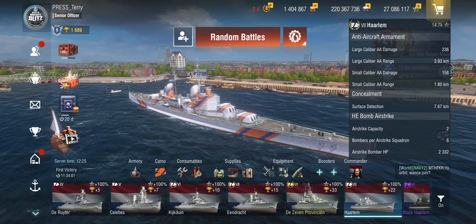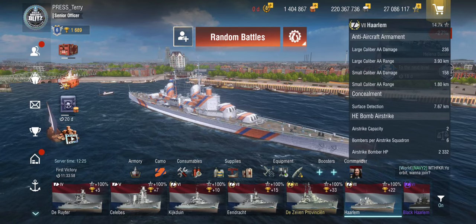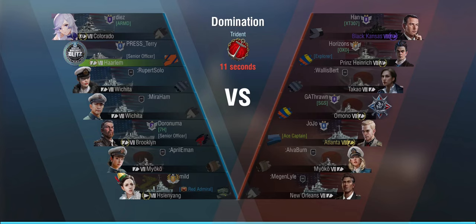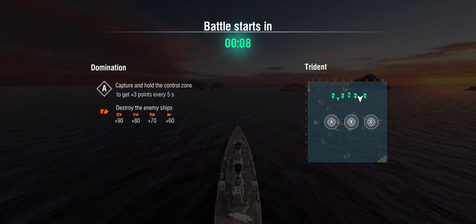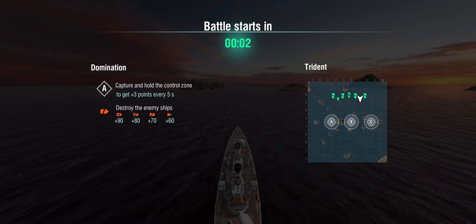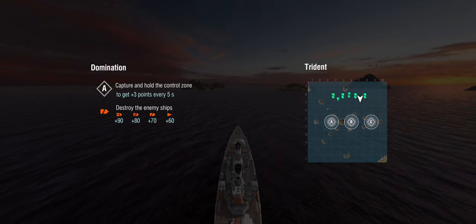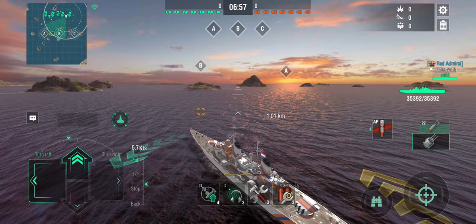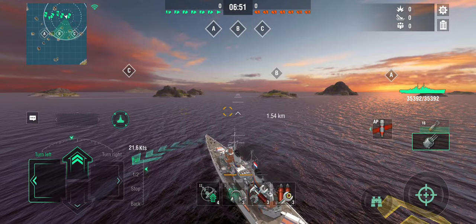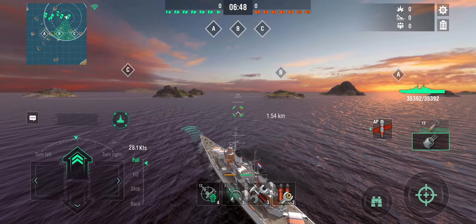With this legendary commander fully upgraded in a fully kitted-out Chaalim, let's see what that looks like. We're in a 4v4 on Trident in a domination match against a Black Kansas, Prince Heinrich, an Omono, and an Atlanta. Dutch cruisers are not good at rushing caps, but they're pretty good at general support duty. If there is no carrier in play, all that extra AA firepower doesn't really matter.